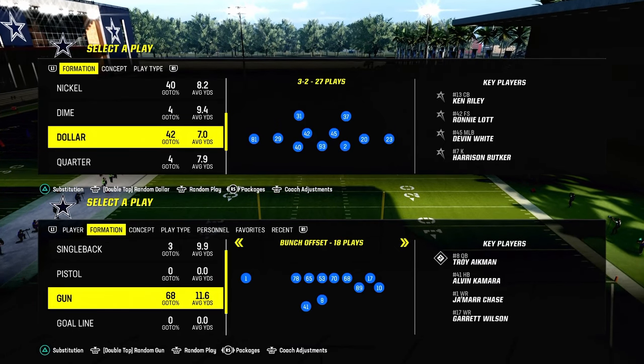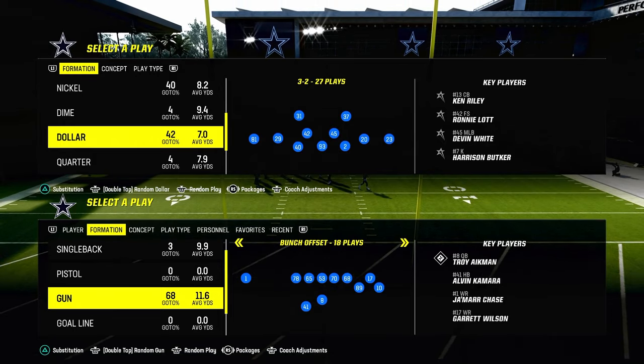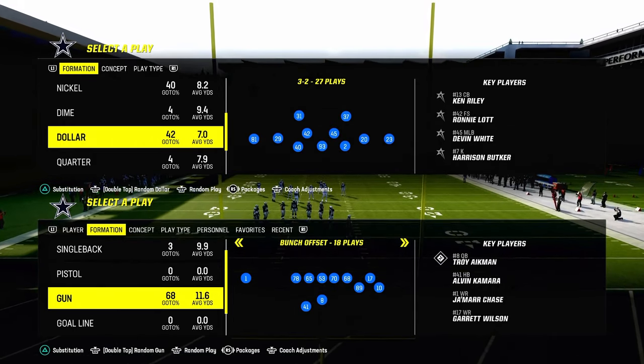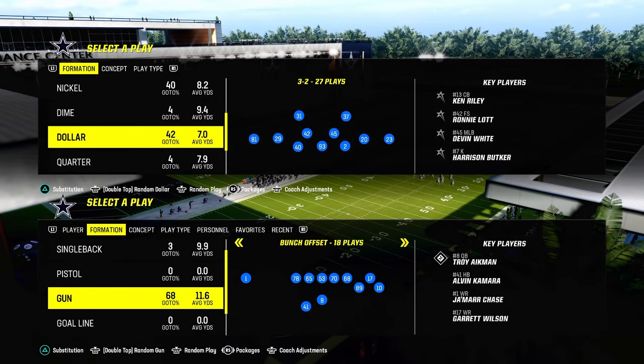Today we're going to be going over one of the most locked-down coverages in Madden 24. It's going to be coming out of the $1.32. This concept can be applied to any formation, but I believe this blitz and coverage concept is going to work best out of the $1.32 defense.